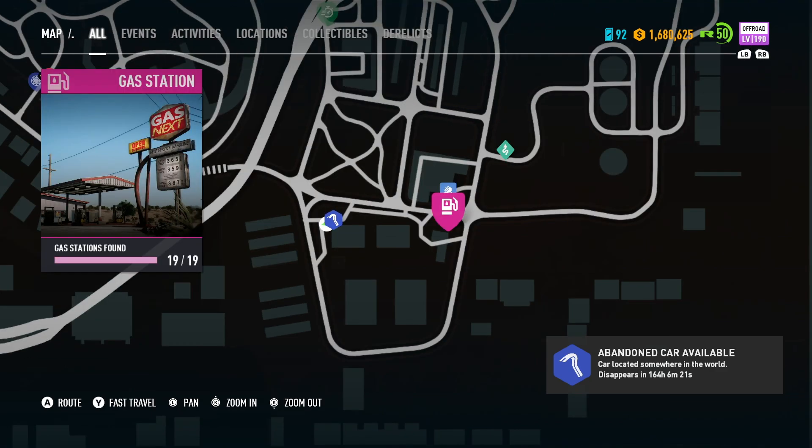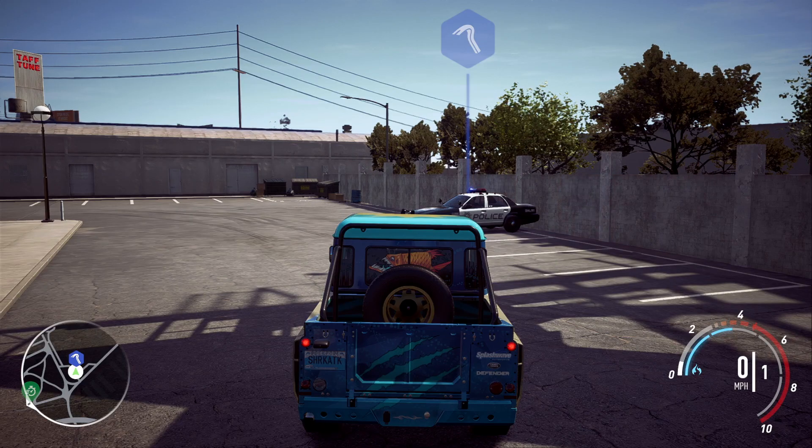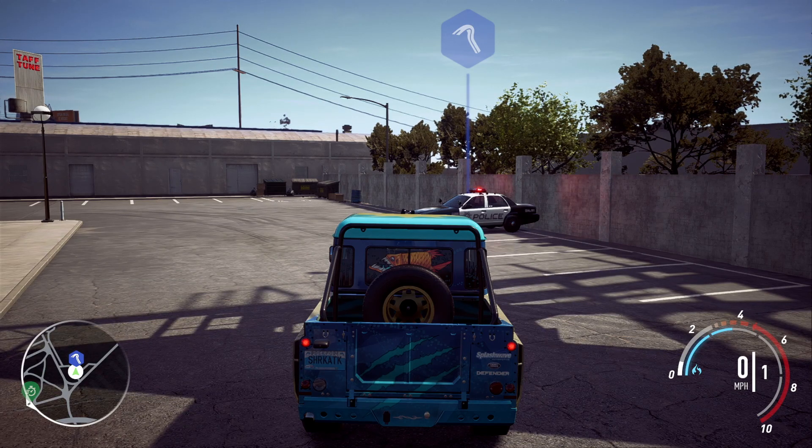All you need to do is fast travel to that gas station right there and then just travel along that road. You'll hear it once you get near it. What I'm going to do now is leave you with the police chase and I'll see you back at the garage with Rav.